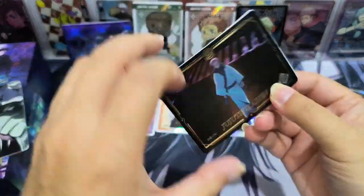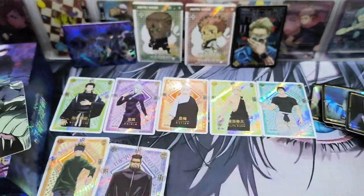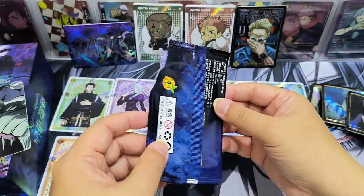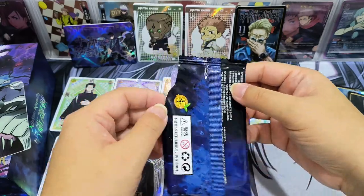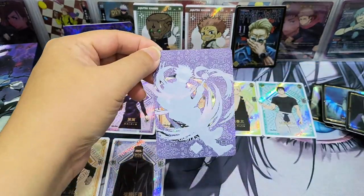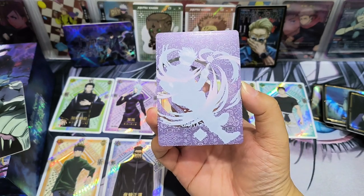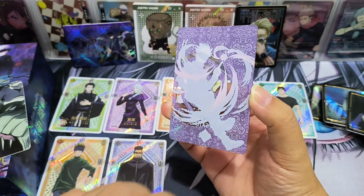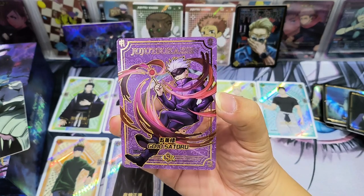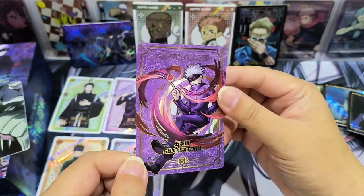So a normal SSR and UR card. Now I just tore open the packet — today I had the urge to open the cards before showing them on screen. This card is very thin — I think this is different. Wow, it's a special card. It's an ISR card: Satoru Gojo. This card is very unique — it's transparent, with a gold outline.